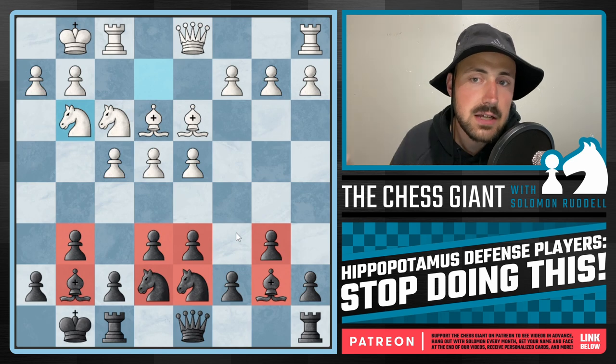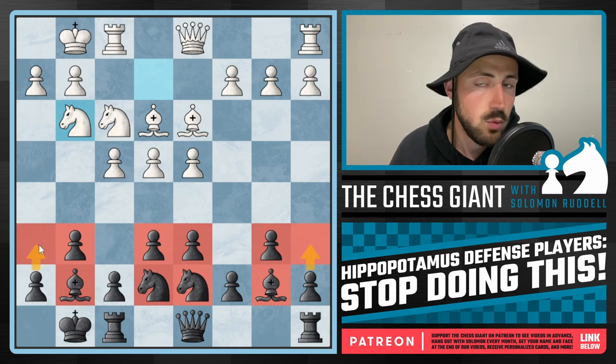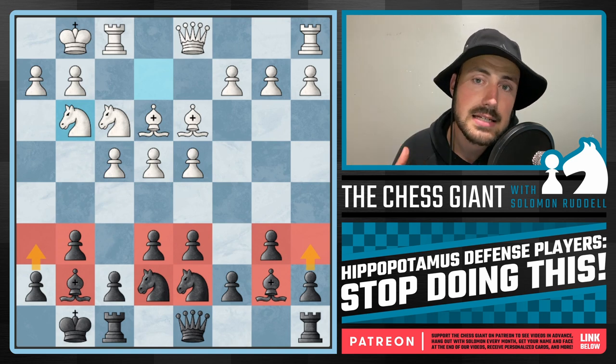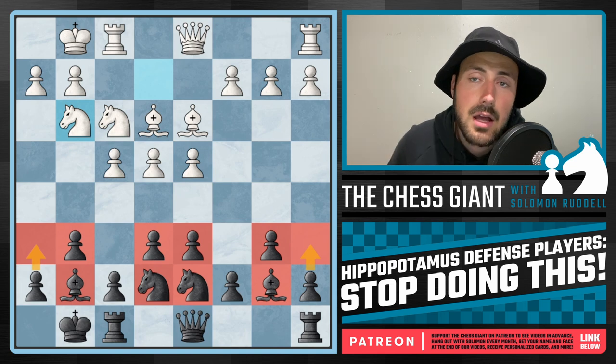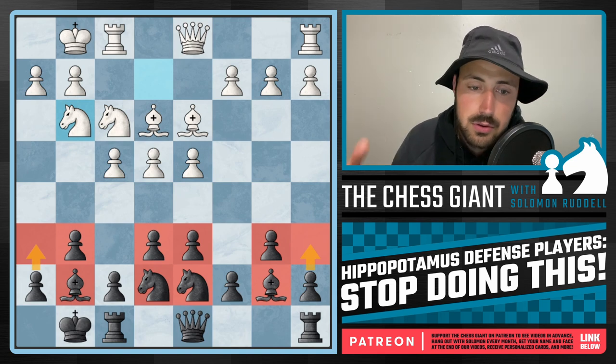One thing that a lot of hippo players forget about is playing the moves a6 and/or h6. In well over half of my over-the-board tournament games — probably about 60 percent — I am playing both of these moves, a6 and h6. And in probably the other 40 percent of the time I'm at least playing one of them. I don't think there's been a single game where I haven't played at least one of these moves.